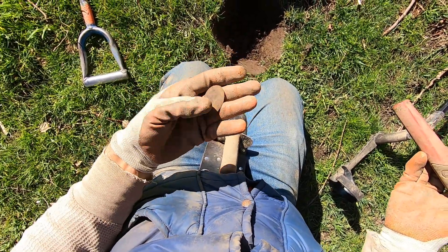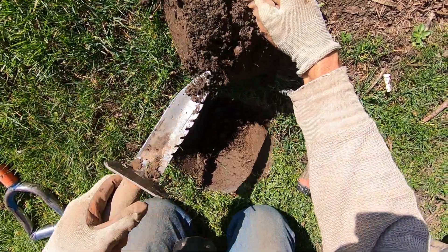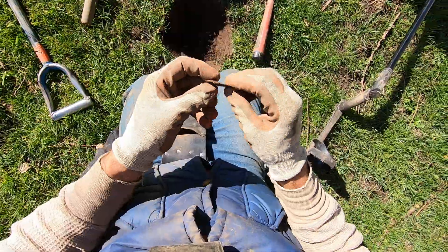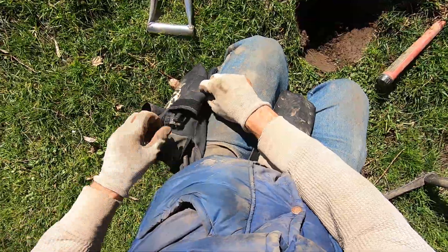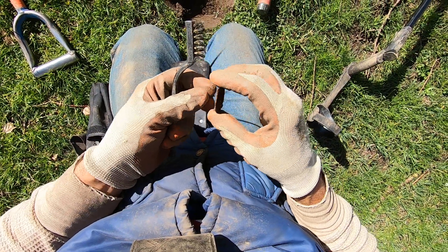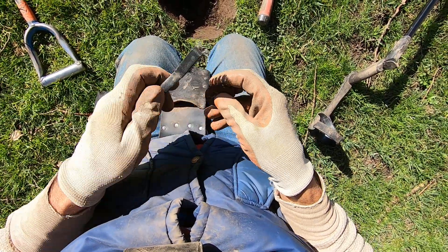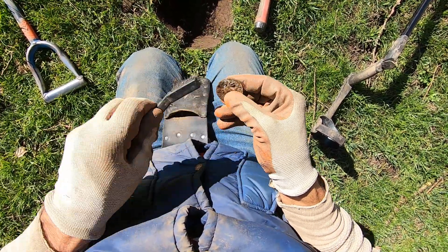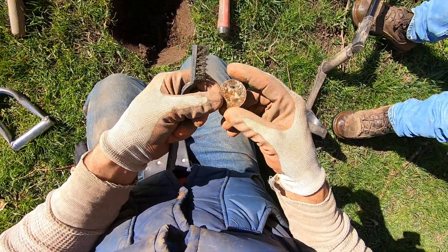Might be part of an earring. I got a screamer right here, man — a screamer. A big coin, dude. What is it? A big coin, man. Yeah, right next to a fishing lure. It's a good luck token. Found a good luck token, man. Same hole with a bunch of iron — there's a bunch of nails there, and I found a fishing lure and a good luck token right there.